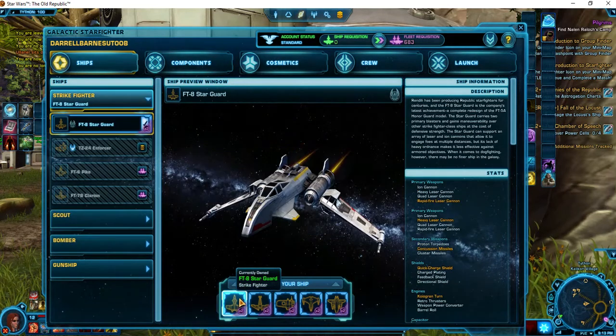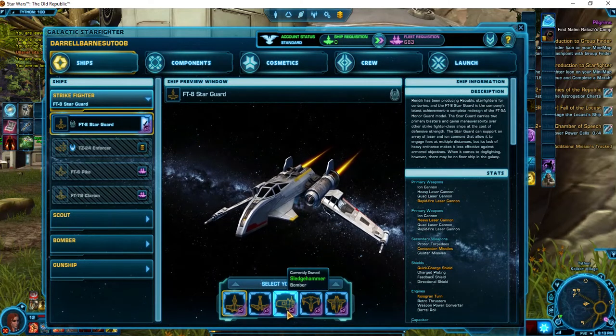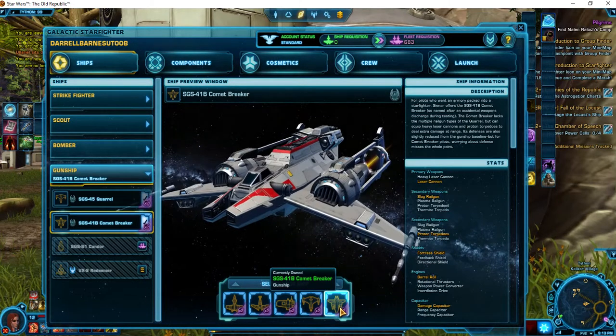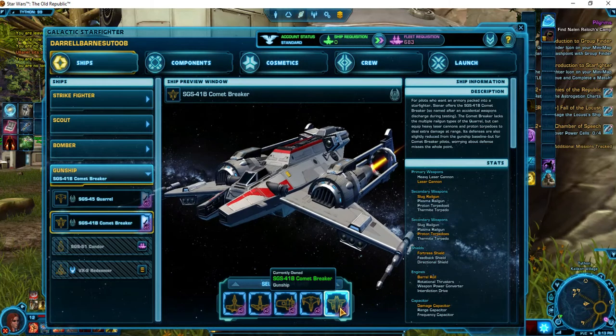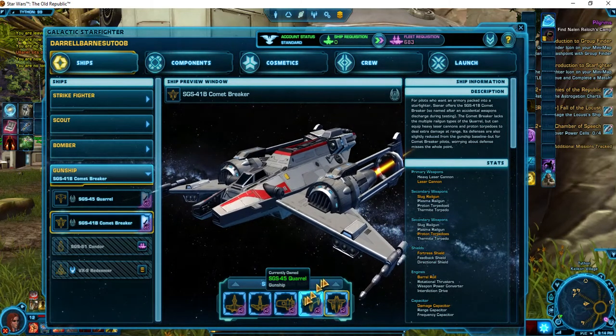I like to play the Strike Fighter sometimes. I have tried the Sledgehammer Bomber. I have tried the Coral Gunship, and I've tried the Comet Breaker. I cannot master missile locks, and I'm embarrassed to tell you that. So I will get rid of these three.